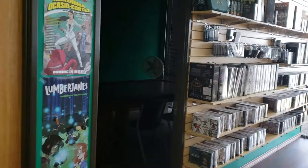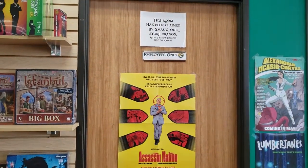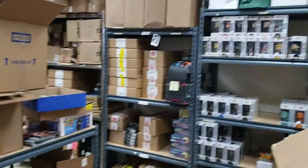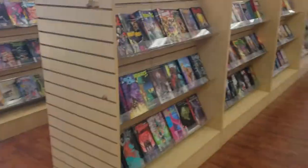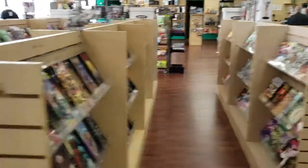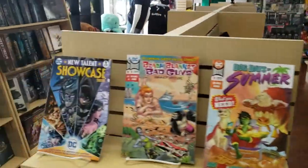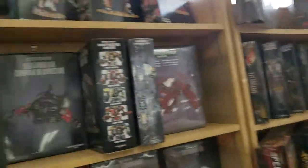We have another room right here for play. This right here is our storage — this is where we keep all the product. As you can see, we just got in all of our Core 2020 pre-release goodies. This is our backstock comic section right here, and this is where we keep Games Workshop merch.